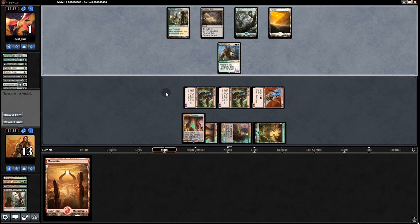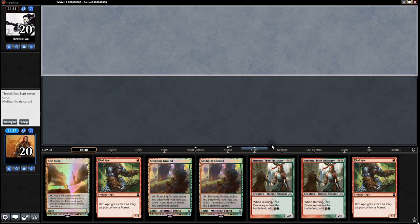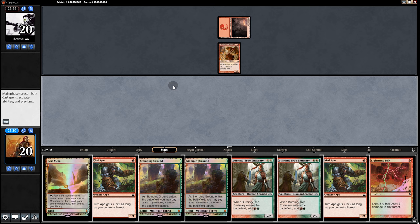That's pretty good, considering that midrange creature decks are like the worst matchup for us, and it still went so well. What a great start. Now on to the next one. Opening hand — nothing too crazy, but I like the double Burning Tree Emissaries, so yeah, we'll keep it. Goblins — this shall be good.